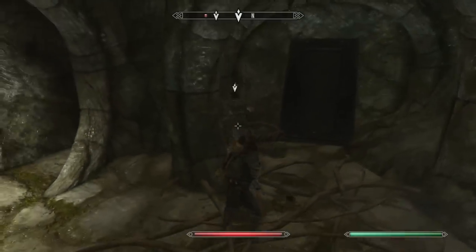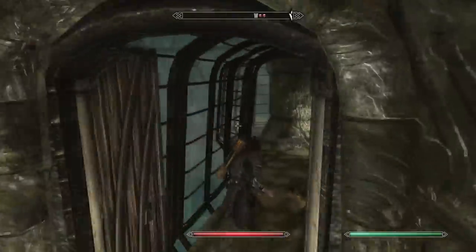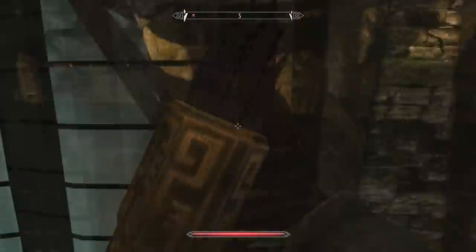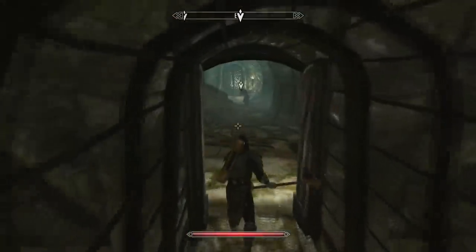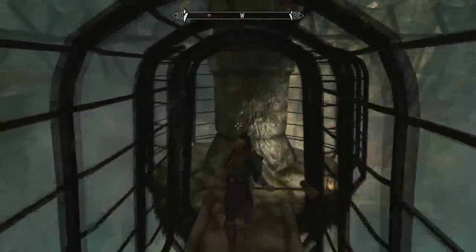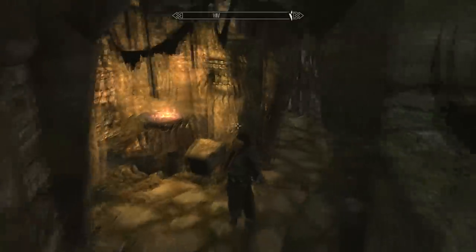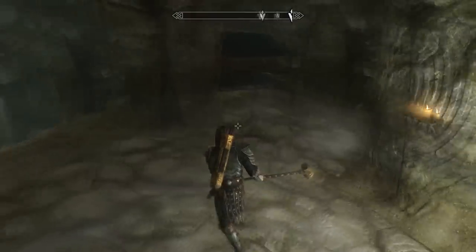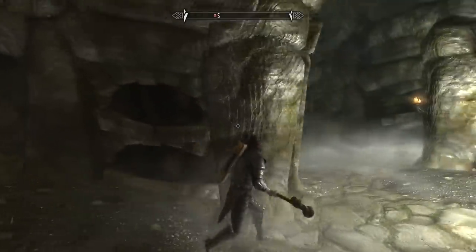That guy came out at me from nowhere — I really didn't even see him hiding in the corner there. I see a lot of action going on back there and run back to check it out. It's actually the bandits fighting some of these skeletons down here. Depending on your level, you can actually let the bandits do a little damage to the skeletons, sit back and watch, then move in and do the final blows if you want.